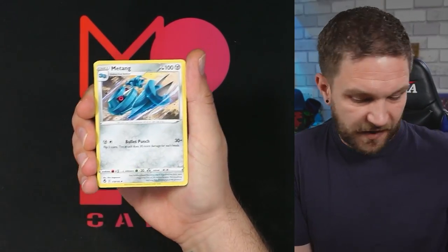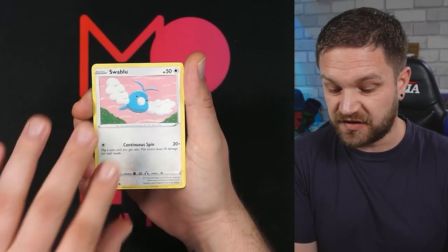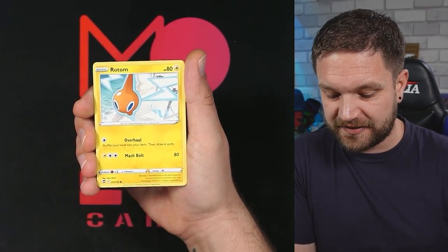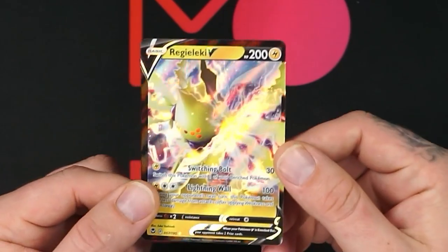It's a shame — we probably won't see alt arts when Scarlet and Violet launches for a while, because every time Pokémon releases a new era they hit the reset button and go back to basics. No alt arts for a few sets, which is a shame because I love them. Anyway — Lopunny, Marnie, Swirlix, Rotom, and a Reggie Elekty V.